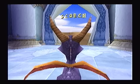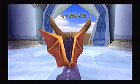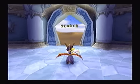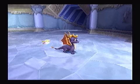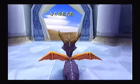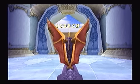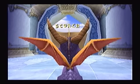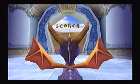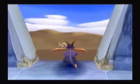Hello everybody, this is Ultimate Lifeform RB, and welcome to a new episode of Let's Play Spyro 2 Ripto's Rage for the PlayStation 1. In our last episode, we went through Zephyr and added one talisman and four orbs to our total, and now it is time for us to continue on with Scorch.